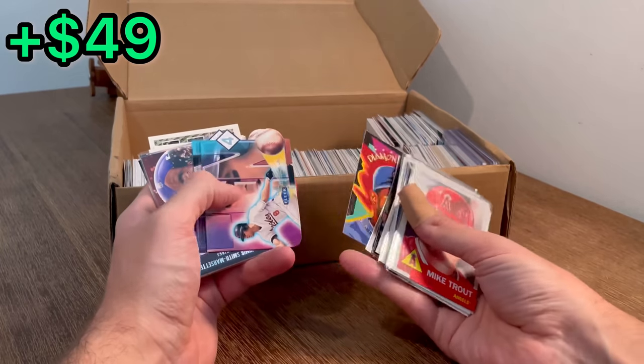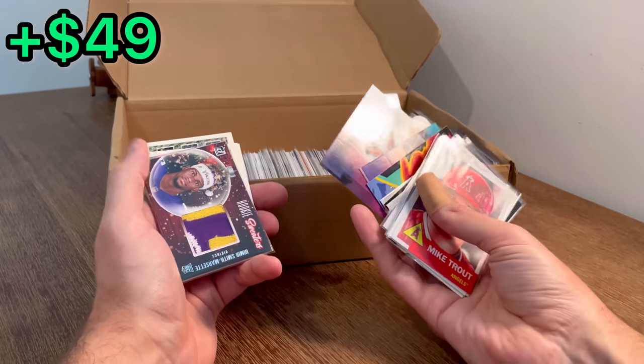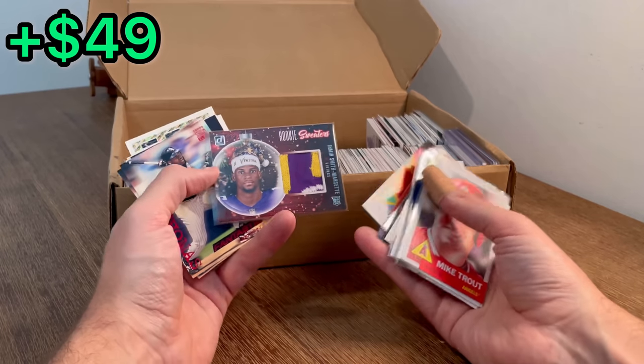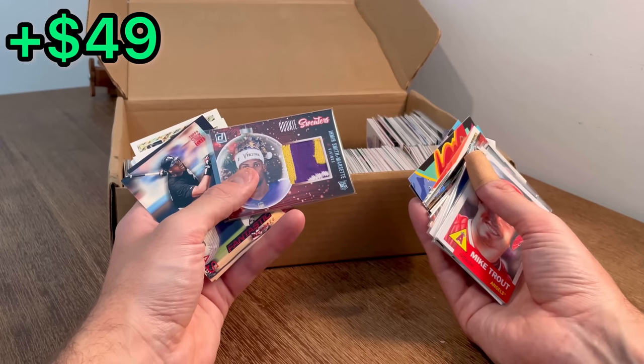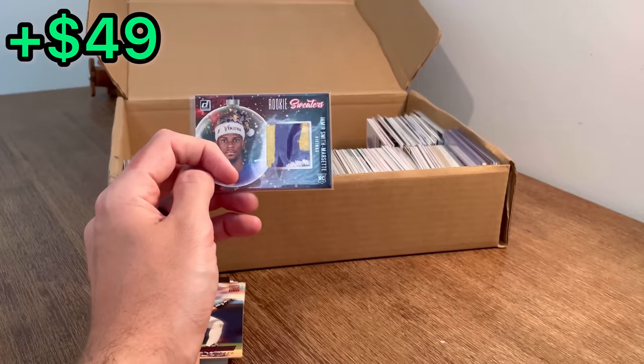Diamond Kings: Tony Gwynn, Sosa, Cal Ripken, McGwire. Nice — those are cool cards. I don't know if those are worth a whole lot, but they look sweet. Here we go — Rookie Sweaters. Amar'e Smith, Mercedi or something like that. Why don't we add this to the overall giveaway and announce the first one?